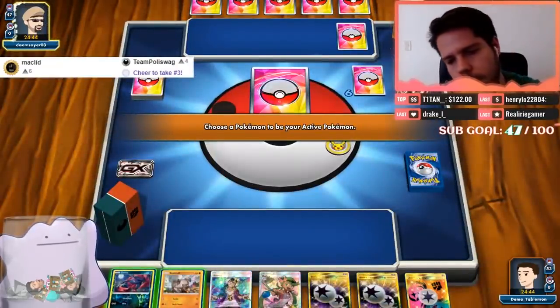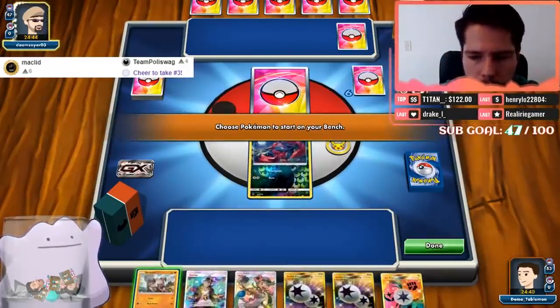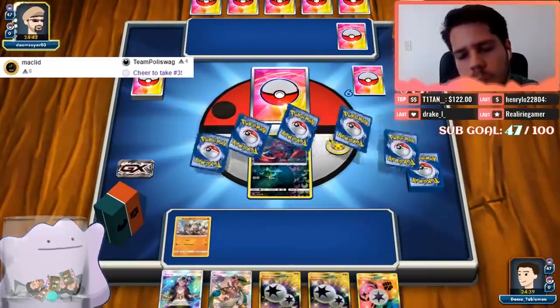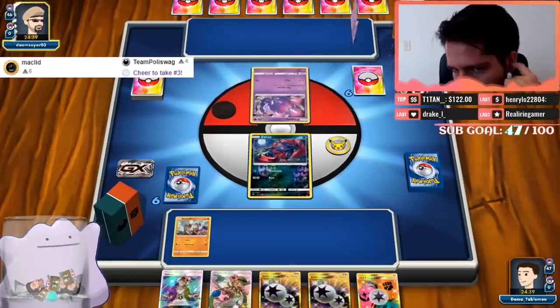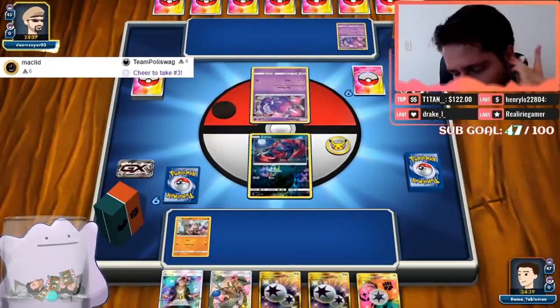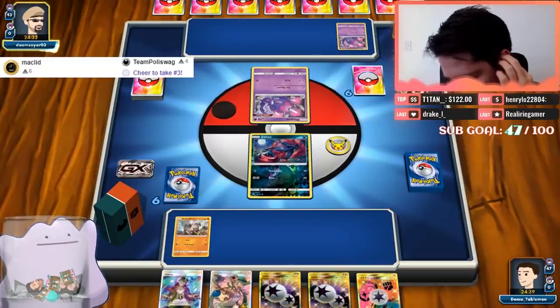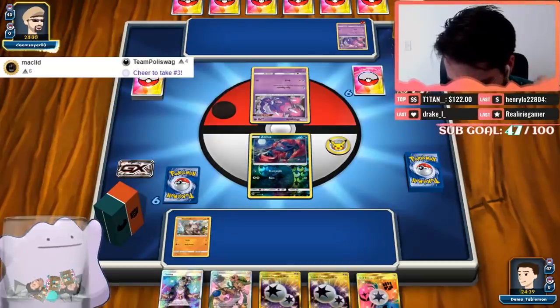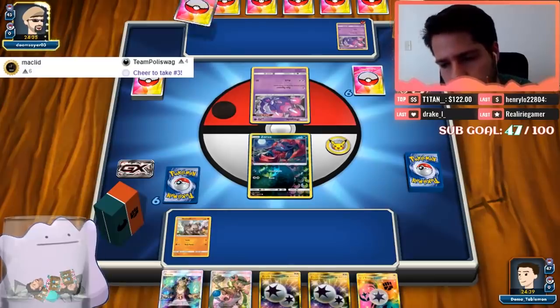Okay, game two — we're going second so I think I'm going to lead with Zorua. Our hand is actually really bad compared to the previous game, so this Mallow is going to have to be very precise. We see another Poké Ball start, yet another Poké Ball start. This is a Naganadel Blacephalon matchup.